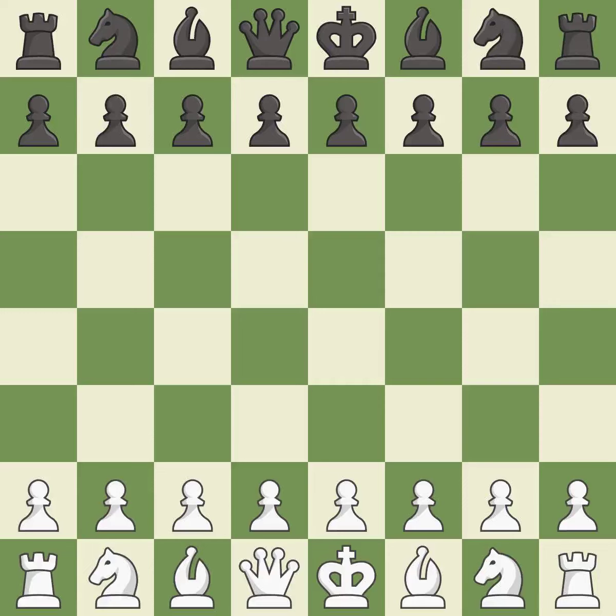Nimzo-Indian, Sklarsson attack variation, with 2.Bb2 g6. One player was winning but then gave it away — black got the better of white in that game. The opening was balanced, and black found some nice moves in the middle game.